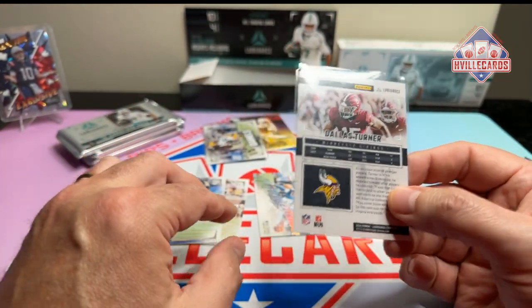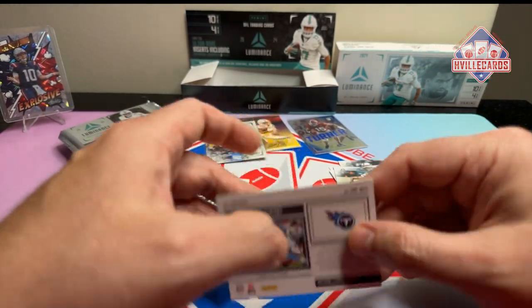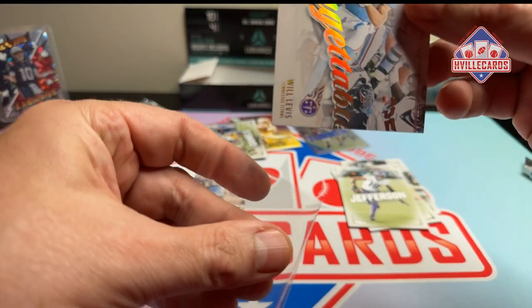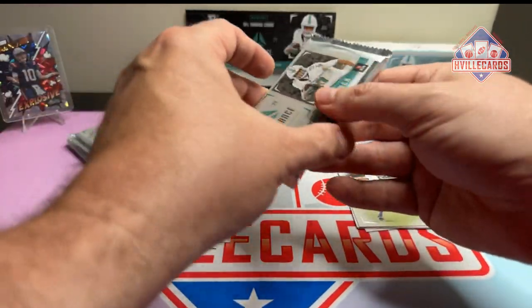The back looks like that. Let's look at this unforgettable — that is some kind of parallel or insert. All right, next pack.